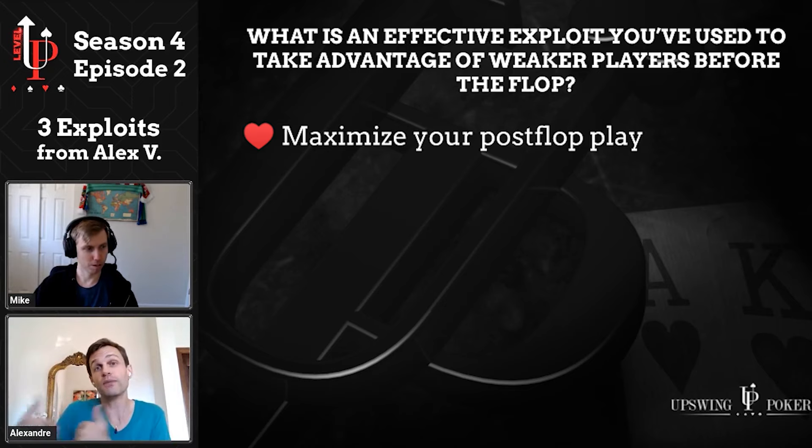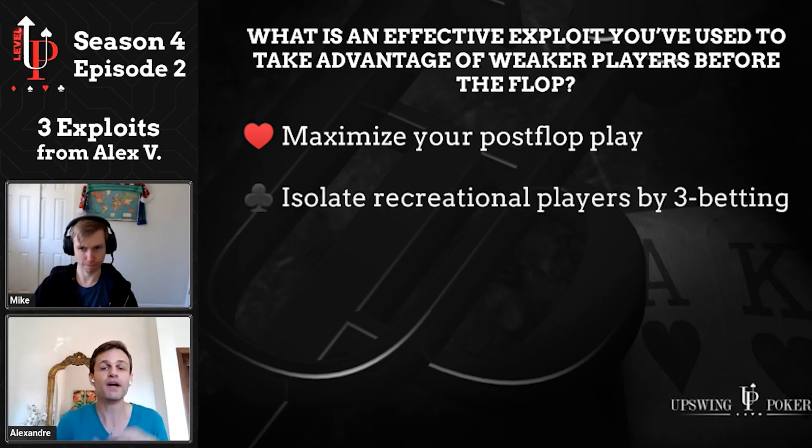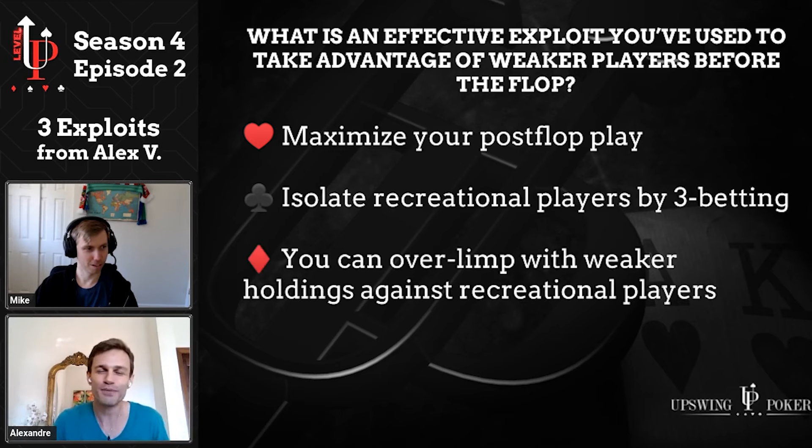You should three-bet them to isolate them and to play heads up against them postflop. When they are in the blinds and a regular is opening, you should maybe three-bet only Queens-plus and Ace-King, and with all the rest you call so that the recreationals come along. You can even overlimp some semi-dubious hands like jack-seven offsuit if they are in the blinds, just to be able to play more versus them.